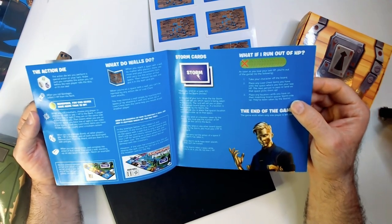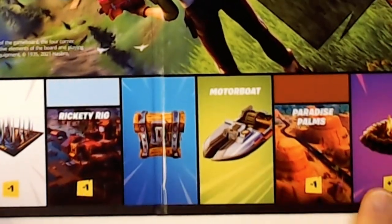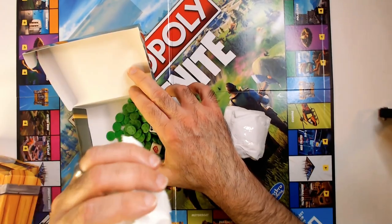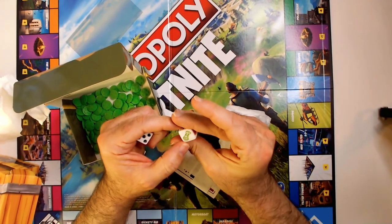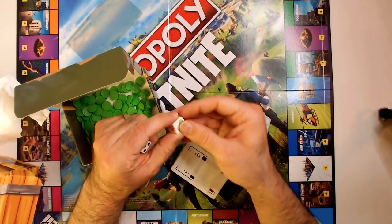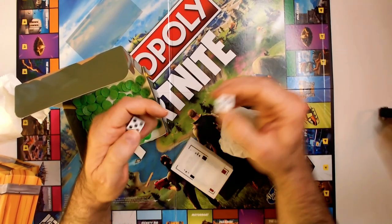We got another dice here. Nice bright board. It looks like you have minus ones and plus ones, and these are health tokens. Got them all. There's a standard die and a special die here that has a target on it — it looks like there's a build symbol, and I believe there's health and build options.